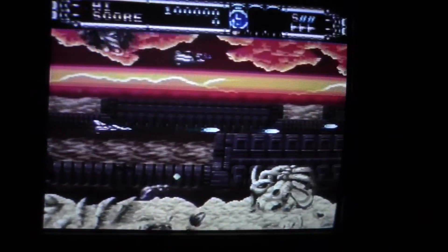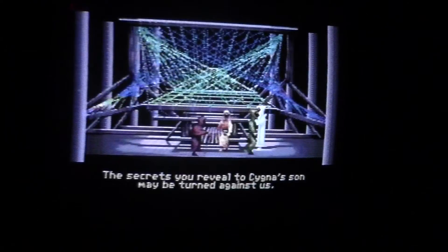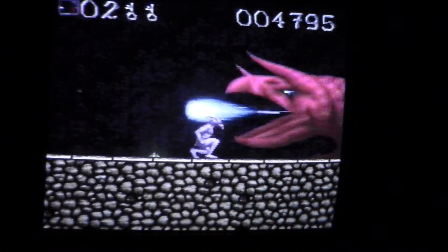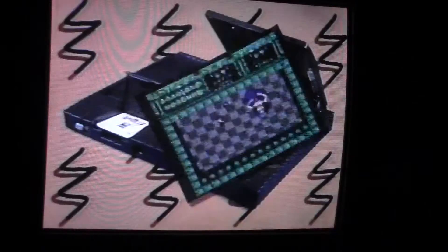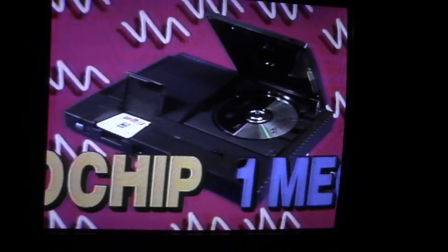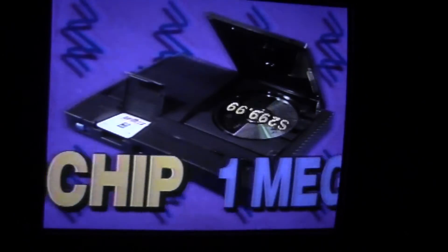With four times the memory of 1-Megabit CDs, the TurboDuo takes gaming power to the next level of excitement — deeper, more compelling games with brilliant razor-sharp graphics, larger characters, more realistic animation, faster action, superior scrolling, deadlier bosses, scarier scaling, and more challenging levels of play. With the TurboDuo, you can play standard TurboChip and 1-Megabit CDs as well as 2-Megabit games.